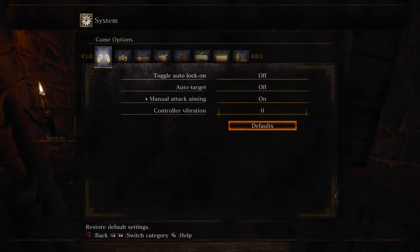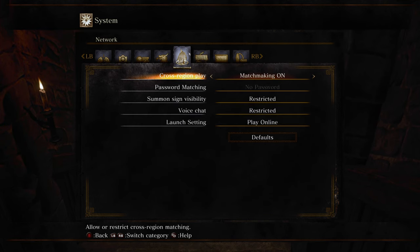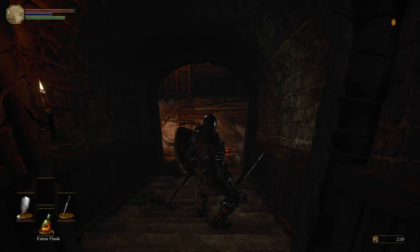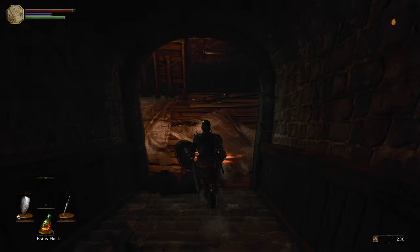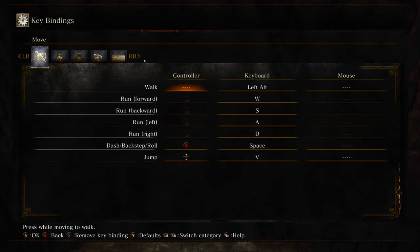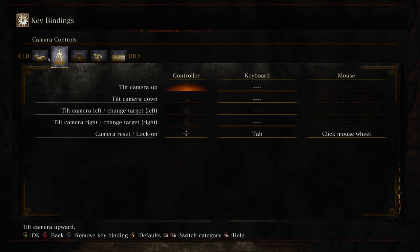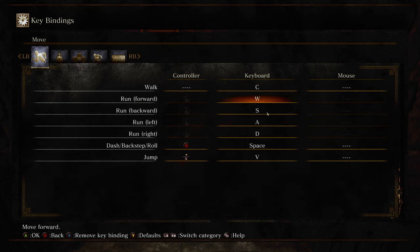Hold up, give me a quick second. I have completely wrong settings. I need to switch walking from Alt to C. This is pissing me off a little bit. Where is walk? C. Okay, there's nothing there — thank God. Walk is now bound to C.